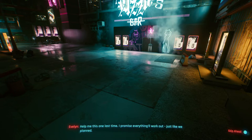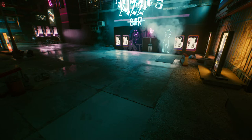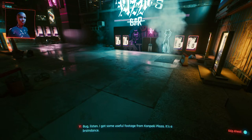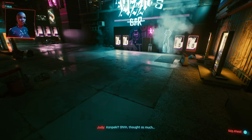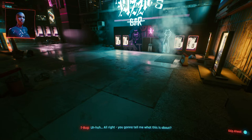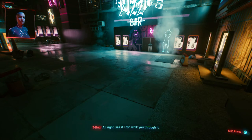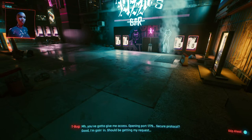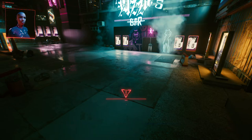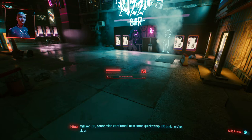Me. I'm your guarantee. Help me - this one last time. I promise everything will work out, just like we planned. Okay, V. Call T-Bug after diving. Hey V, what's happening? Bug, listen - I got some useful footage from Konpeki Plaza. It's a braindance. Konpeki? Thought as much. Someone there with you? Judy and Evelyn - they're chill, they're helping me work through this BD. All right, you gonna tell me what this is about? Need your help - got no clue what to look for once I'm in. See if I can walk you through it. Jacking into your tech now - you've got to give me access. Opening port 1779. Secure protocol? Good, I'm going in. Connection confirmed. Now some quick ICE and we're clear. Ready to dance. Fire her up, Judy.